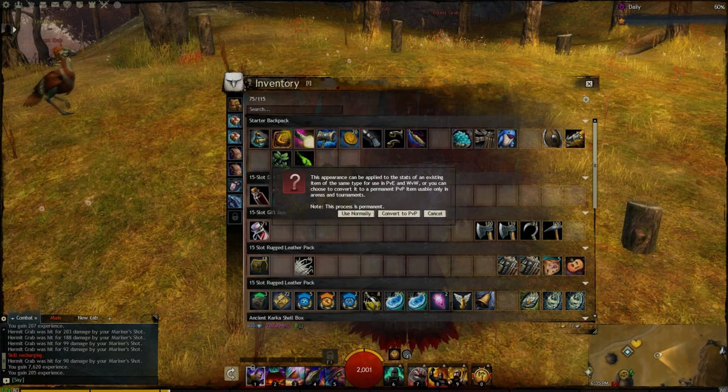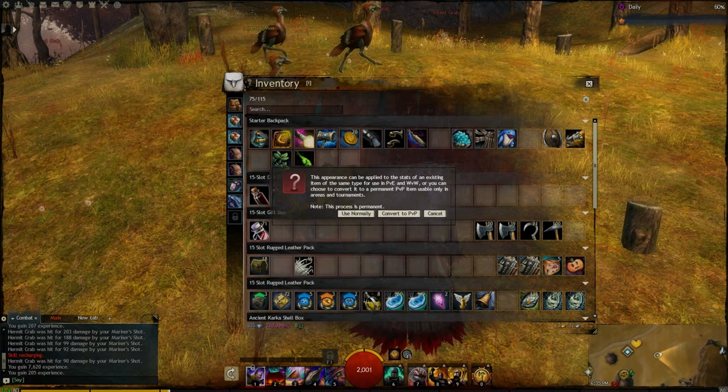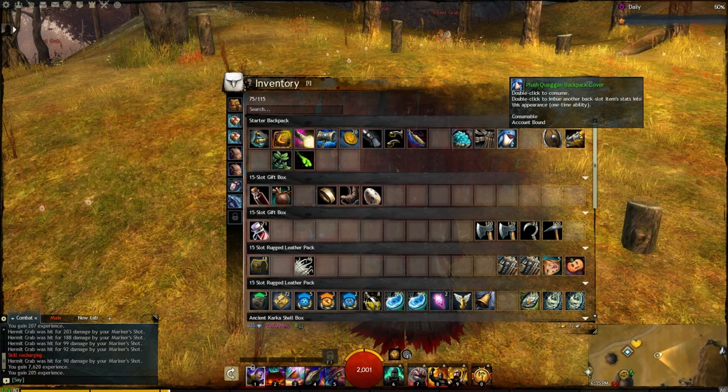The appearance can be applied to the stats of an existing item of the same type for use in PvE and World vs. World, or you can choose to convert it to a permanent PvP item usable only in arenas and tournaments. It's kind of like a skin that you put on something — it's going to go on a backslot item.